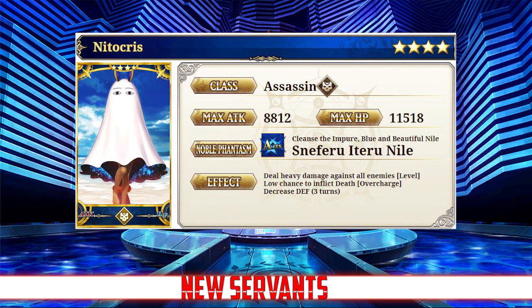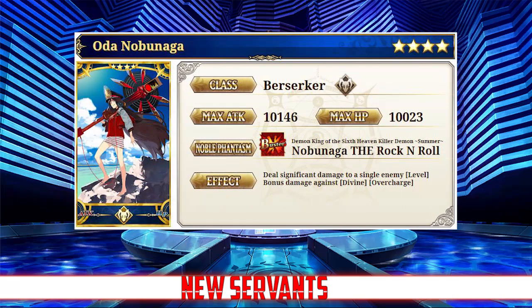Following her, we have the four-star Nitocris, an assassin with a max attack of 8,812 and a max HP of 11,518. She is an arts assassin that specializes in farming and limited defensive support. And finally, our last four-star is Oda Nobunaga Berserker, with a max attack of 10,146 and a max HP of 10,023 — a very unique berserker that provides both good team support and power. I have spotlights for all of the new gacha servants linked below and at the end of this video.